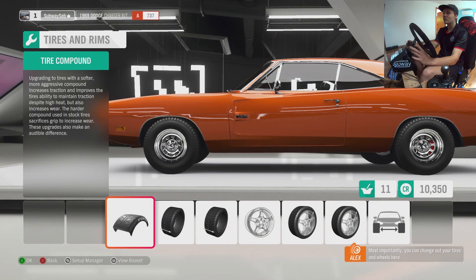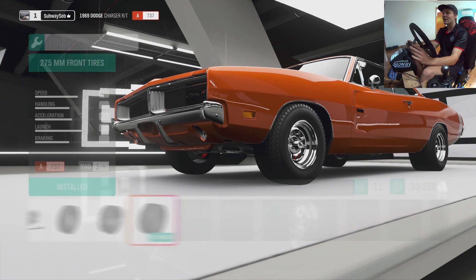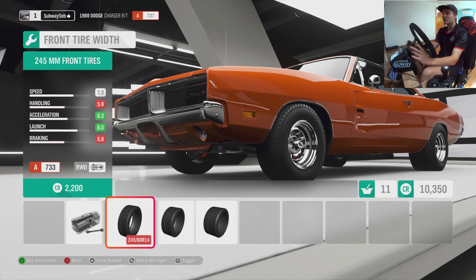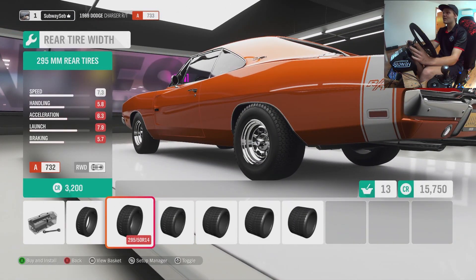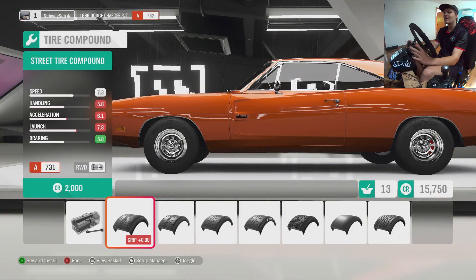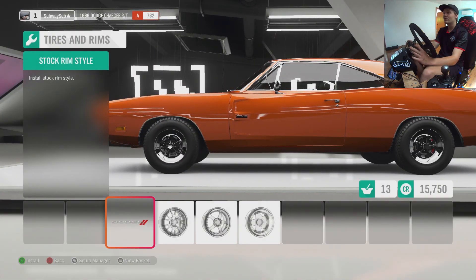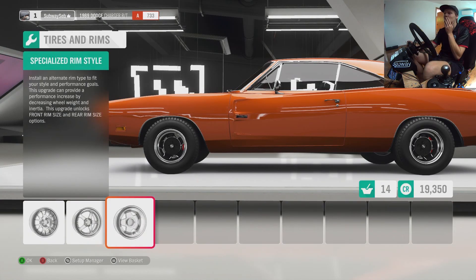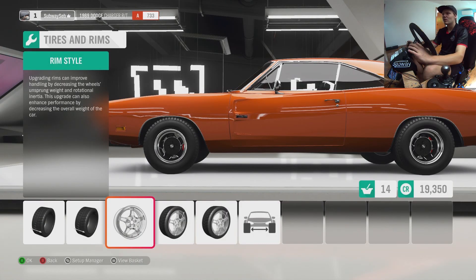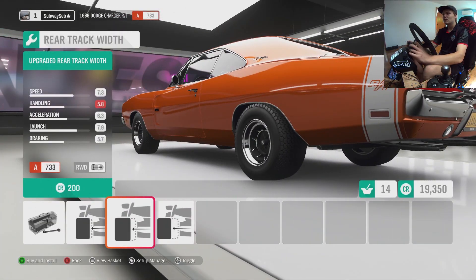The next thing is rims. You can change out your tires and wheels here. These tires are enormous — I'm pretty sure they generally didn't have tires that big. You know what, we'll leave the rally tires on, they suit the car. We do need to fix up these rims though — might just go with these ATS ones, because that's kind of the closest I'm going to get. But we do need to bring that back in.